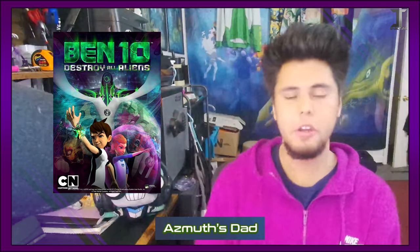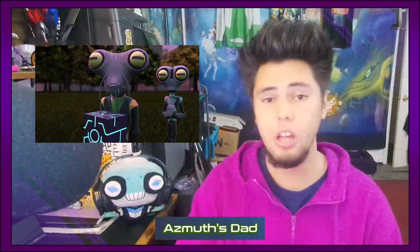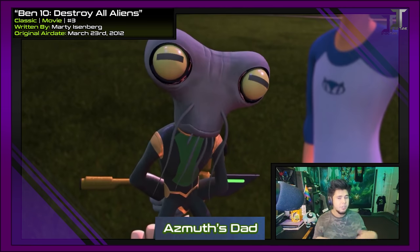Azmuth's Dad. The father of Azmuth was shown in Destroy All Aliens — even though that's only one of five Ben 10 movies, it's the one that gets forgotten about the most. Dad Smith looks a lot younger than Azmuth, and is even pointed out by Ben in the movie, and we're never given an explanation for it. The two theories given by writers are: A, Galvins sort of age backwards; or B, the one I like to go with, is that Dad Smith is so old that he put his brain into the body of a younger Galvin clone so he can live longer — meaning Galvins are kind of immortal.